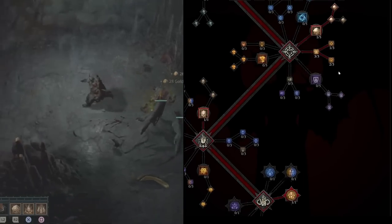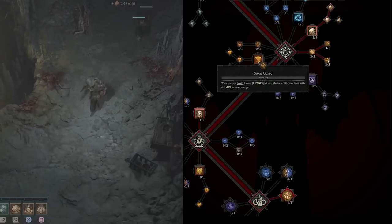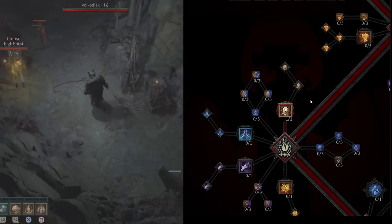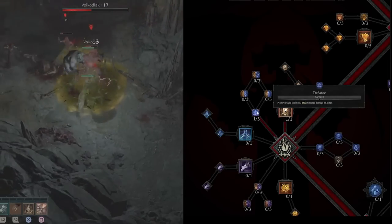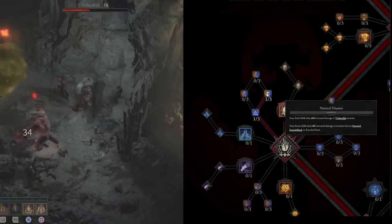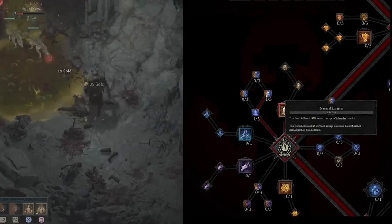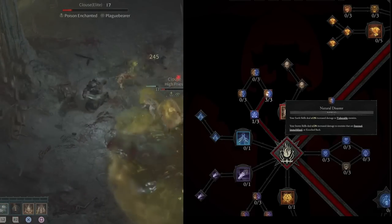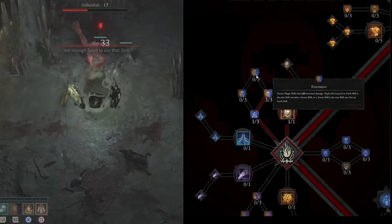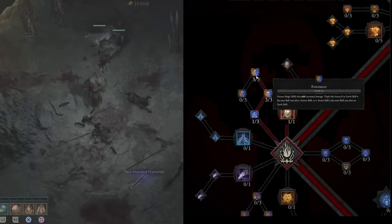As you continue to level, max out Stone Guard and Safeguard so you can hopefully maintain Fortify over 50% of your max life, dealing 12% increased damage. Then the build gets really powerful. Put one point into Defiance — Nature Magic skills deal 4% increased damage to Elites. Get Natural Disaster: your Earth skills deal 4% increased damage to vulnerable enemies. Stormstrike has roughly a 50% chance to apply vulnerability, so that's an additional 12% on top of the 20% from vulnerability itself.